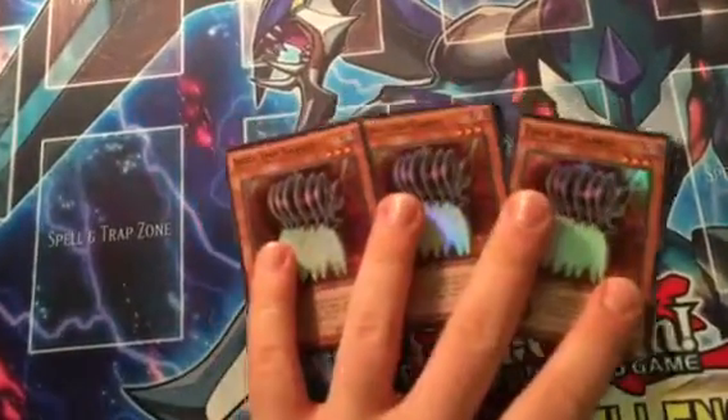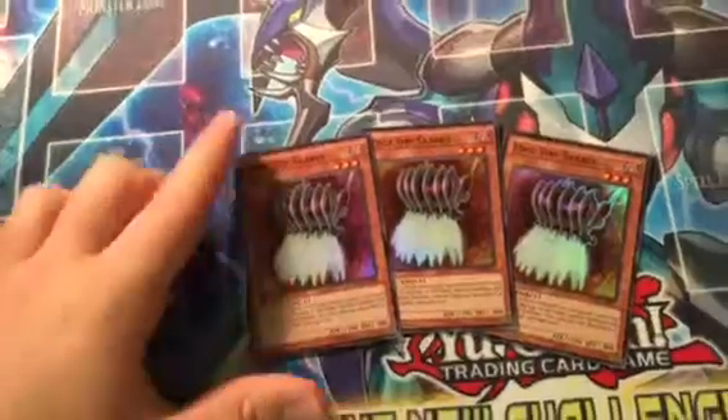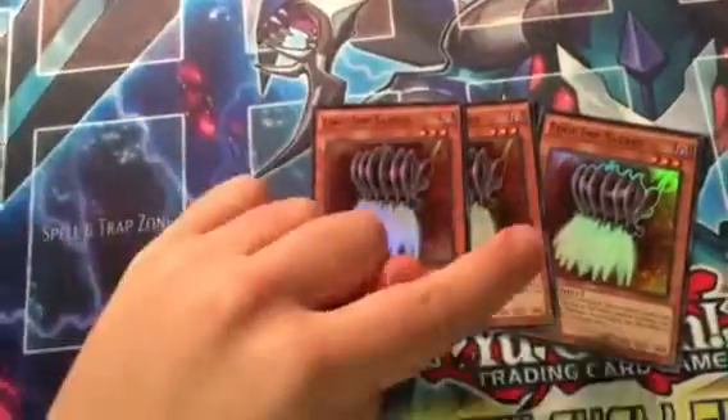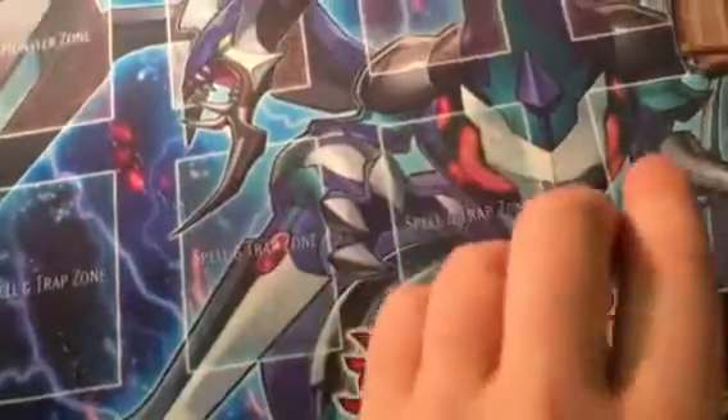Three scissors. I don't like Saber — Saber's stupid — but he's a new Plague Spreader Zombie and he's searchable by Tour Guide, which is awesome. So I kind of want to play Fright Fur, because I pulled a lot for the Fright Fur slash Fluffle deck.